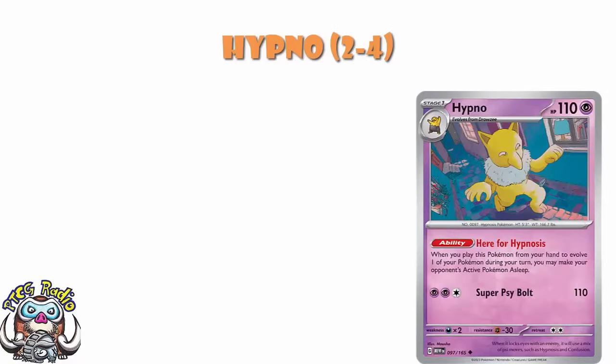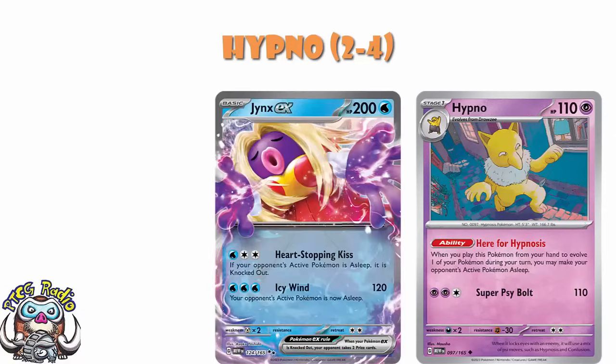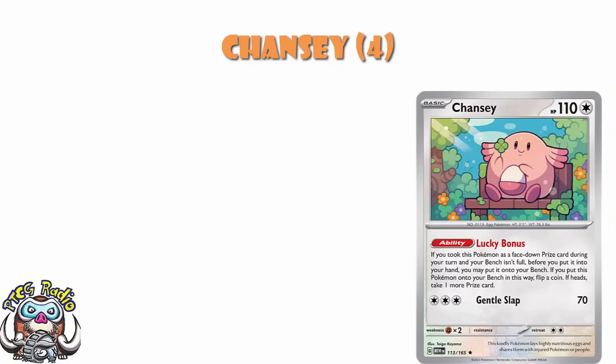Hypno has got an ability whereby, when you evolve into it, automatic sleep — simple as that. This is going to be very useful in a whole bunch of decks. Obviously in the context of 151, it's great with Jynx that gets an automatic KO on anything that's asleep, but it's really just a useful ability you can pop into a bunch of decks. Chansey has the ability Lucky Bonus: if you draw it as a face-down prize card, you can put it on your bench and flip a coin, and if heads, you take an extra prize. Take an extra prize is good — I'm going to be testing this in a bunch of decks.